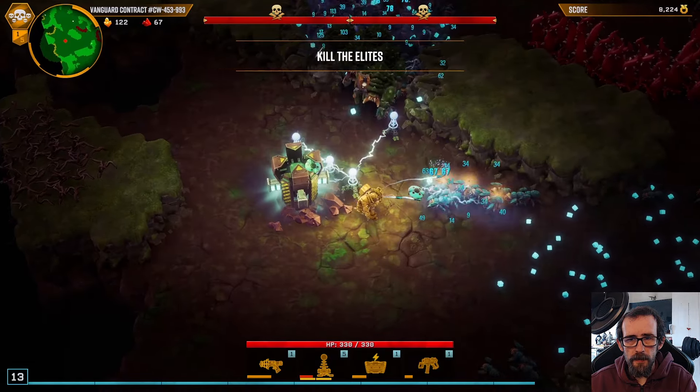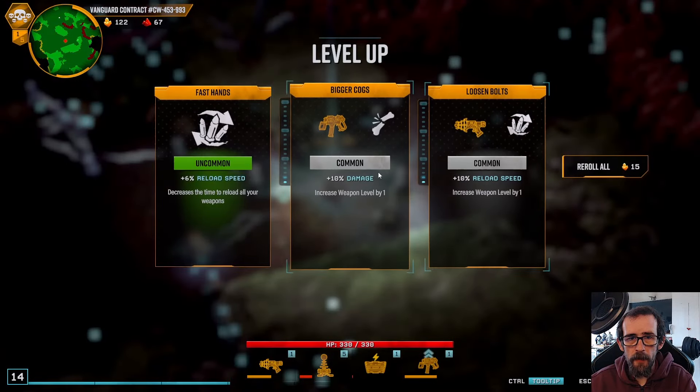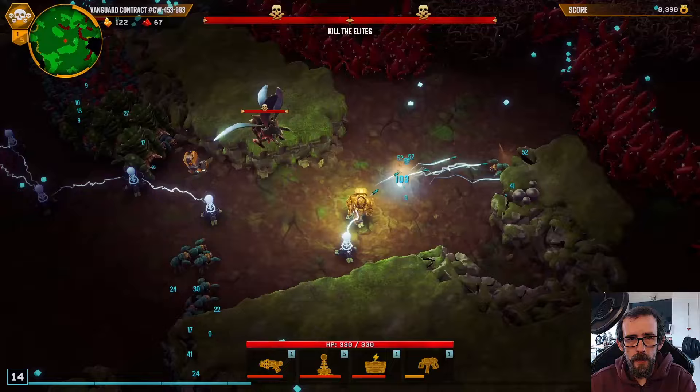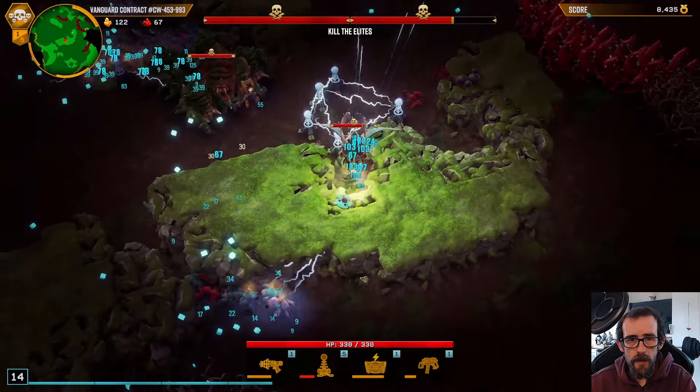We've got to take them, haven't we? We've got to take the Jet Boots, because if we can do some silly stuff — let's see if we can do some silly stuff now. Gold speed is fine. So what we want is this guy to get quite close to us, and then...